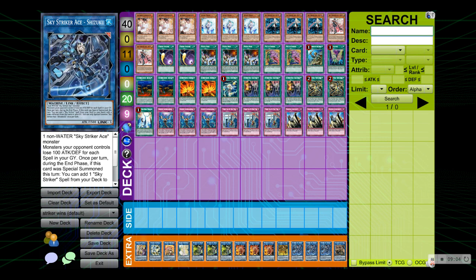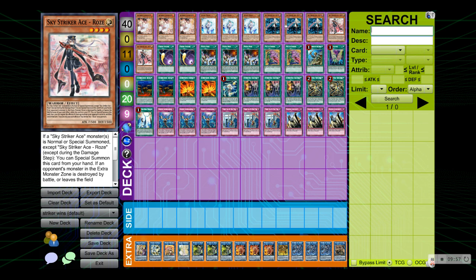For the side deck you can run really whatever you want, but I can recommend for this format: Nibiru, Droll and Lock Bird of course, Darklaw or Barrier Statue of the Drought which is absolutely amazing against Adamancipator. Speaking of rocks — Nibiru of course. Lightning Storm will pop all of your opponent's monsters and traps. A spicy tech you can try is Royal Decree, which negates all your opponent's trap cards — definitely amazing against the Orcust matchup. And of course Evenly Matched — the Lightning Storm and Evenly Matched two-card combo is great. That's it for the video, I hope you guys enjoyed — remember to like, comment, and subscribe, and I'll see you in the next video.